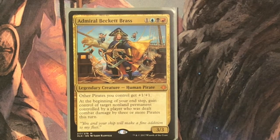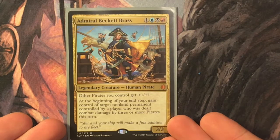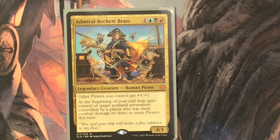Welcome to the first of six new EDH deck techs, done by my own personal design. Today is Admiral Beckett Brass — she costs one blue, black, red for a three-three legendary creature human pirate. Other pirates you control get plus one plus one, and at the beginning of your end step gain control of target non-land permanent controlled by a player dealt combat damage by three or more pirates this turn. This deck will be all about getting large amounts of pirates onto the battlefield and swinging with them as often as possible.